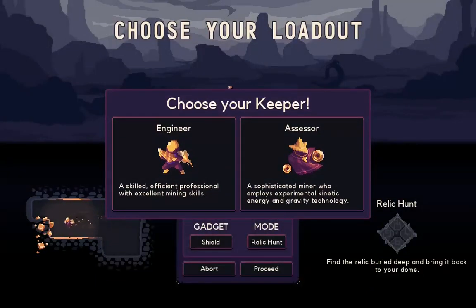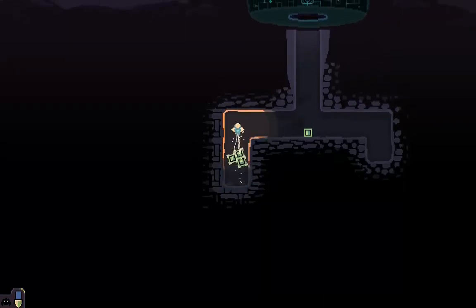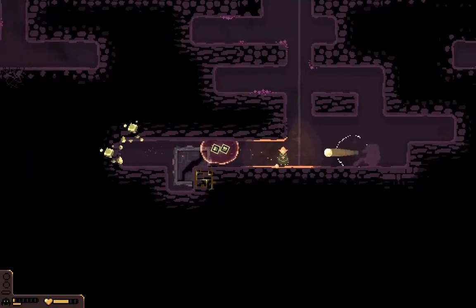The keeper type will fundamentally change your mining style depending on which you choose. The one you start with is the humble engineer, who will drill and haul resources back to the base. The mysterious assessor is something to really get your teeth into later, with interesting and unusual gravity-based mechanics.